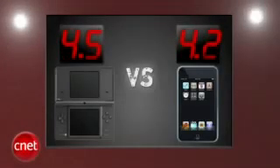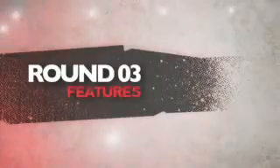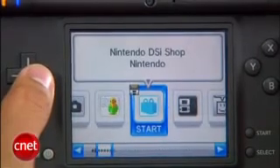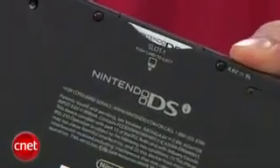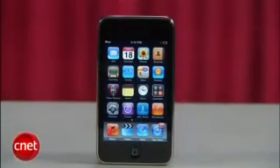After averaging two rounds, Nintendo leads by three tenths of a point. Next round is features. The DSi is loaded with Wi-Fi for multiplayer gaming, and you'll have access to the DSi shop to download a few titles. Its web browser is very limited, there's a slot to add more memory, and two cameras are nice, but at 0.3 megapixels you won't be using them too much.